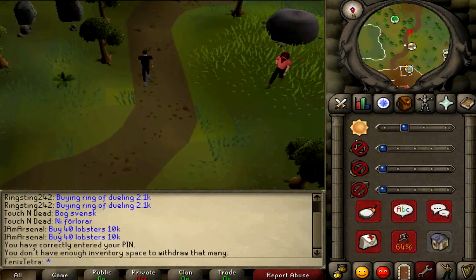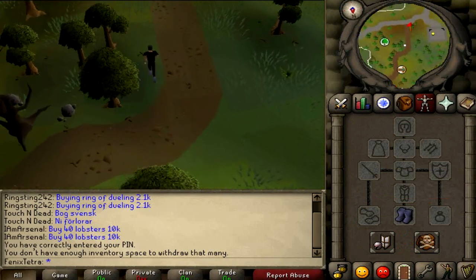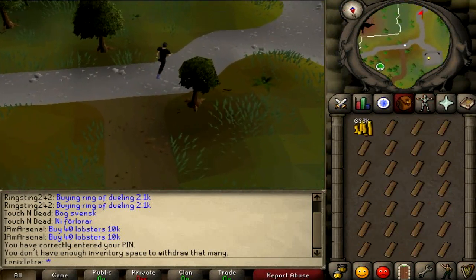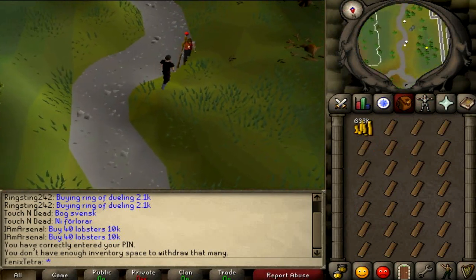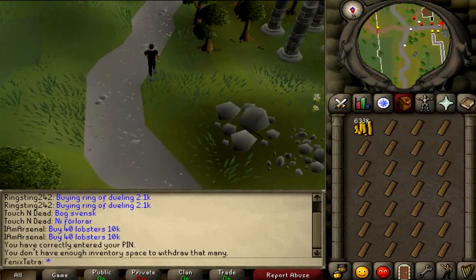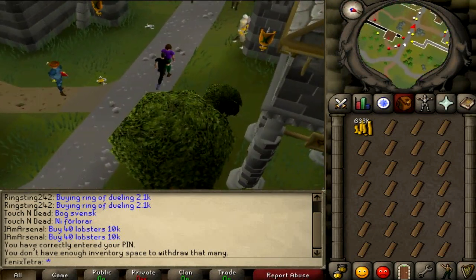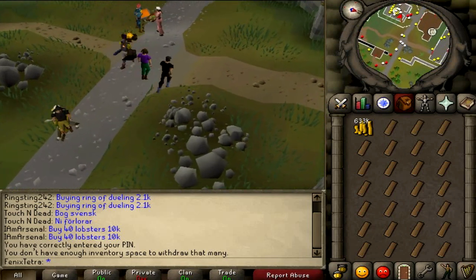My run speed is a bit slow right now — I've got boots of lightness. If you can get a spotted cape or a spottier cape that would help as well. Also, every now and then substitute one oak log slot for a super energy potion so you can keep your energy up. If you're always running it's going to help a lot, and you just repeat this process over and over again.